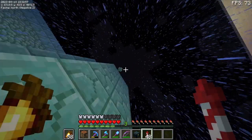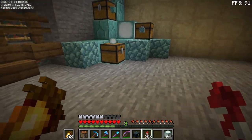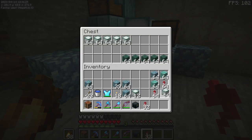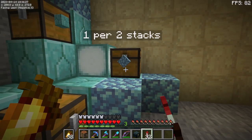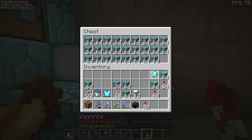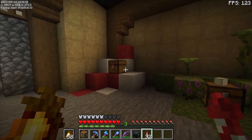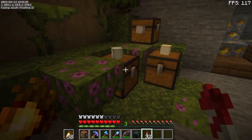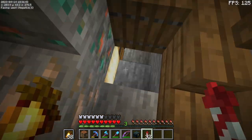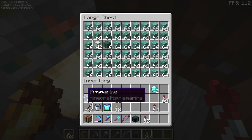Got this stuff from just AFK-ing. Let's go check the shop. Here we are at the shop - got some sea lanterns, but no sea lanterns sold. Someone bought one thing of prismarine, and one thing of rockets, but no frog lights. At least I made something, more than I can say for basically any of my other shops.